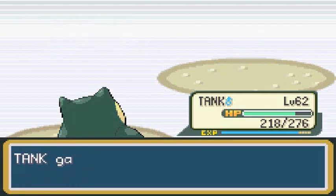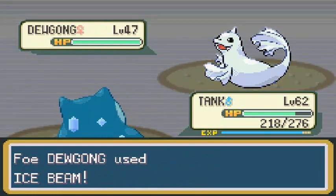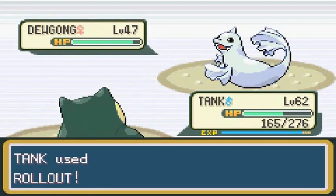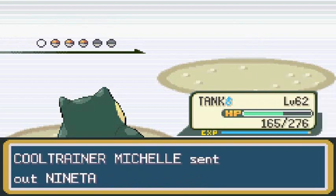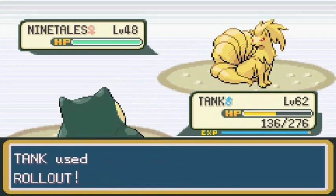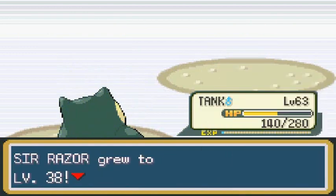Here we go with Tank using Rollout. Rollout can be one of the most powerful moves if it doesn't miss. It keeps getting bigger and bigger each turn. She comes out with a Ninetales using Flamethrower trying to stop us, but Rollout is super powerful and Ninetales had no chance. Tank grows to level 63, and Sir Razor grows to level 38.